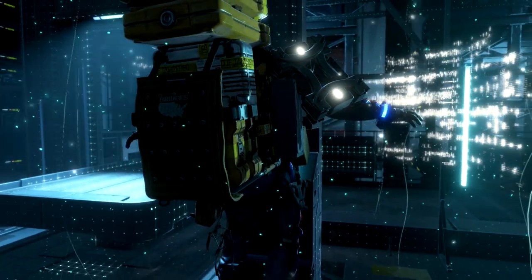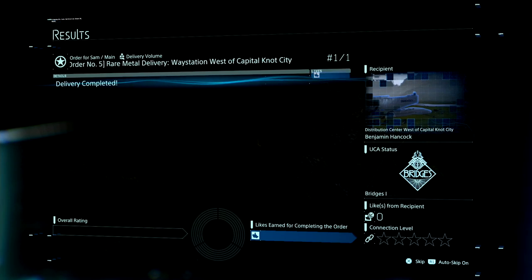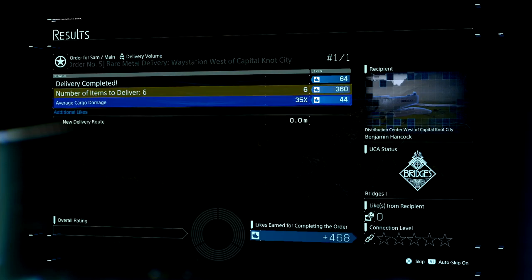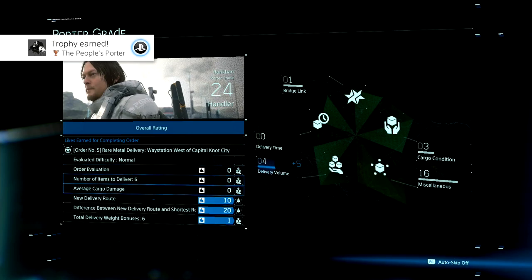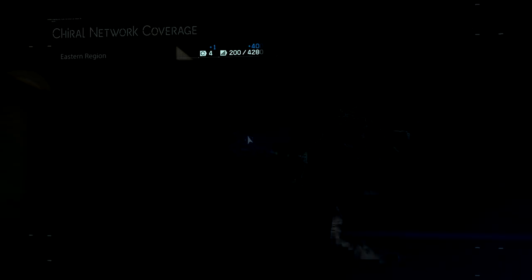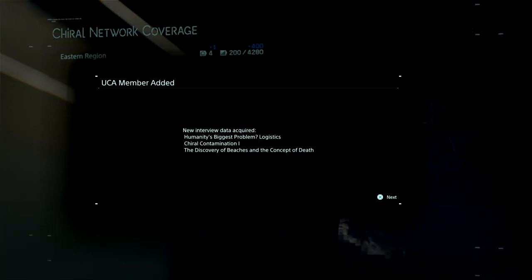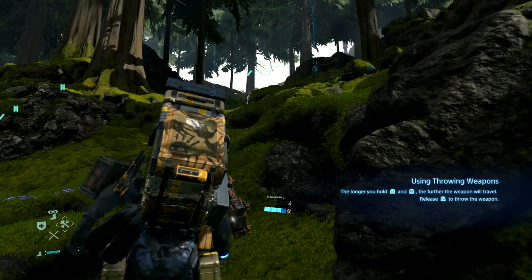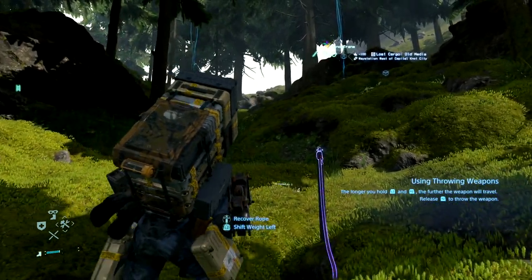As you complete deliveries, you'll receive a rating on the quality of your service — taking into account the amount delivered, the state the cargo is in, how fast you performed the delivery, etc. The better the rating, the more likes you get from the client, which raises your connection level with them. This is important because some clients provide you with upgrades like better boots, exoskeletons that make your job easier, or even weapons to defend yourself. Basically, the better you get at delivering cargo, the more tools the game rewards you with. Doing optional deliveries for a client may eventually get you upgraded versions of items you like.